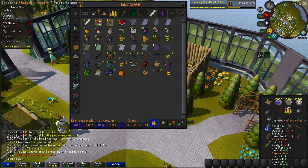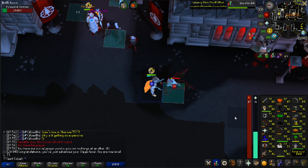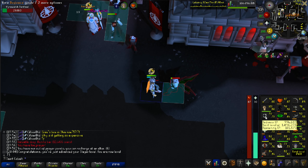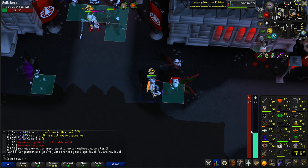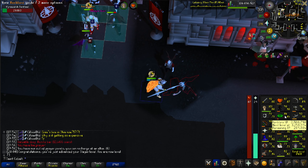I can get to the agility pyramid easy enough with the scepter. First slayer level to grind - 73 slayer. I need a virage test before I can do Tears of Guthix, because otherwise we'll get experience in defense, and that's just awful. I wouldn't mind getting it in prayer though.